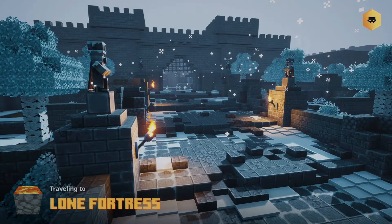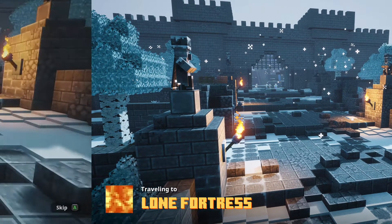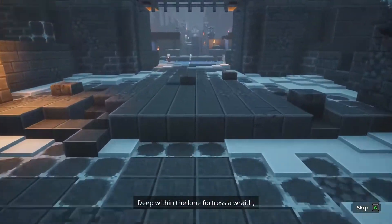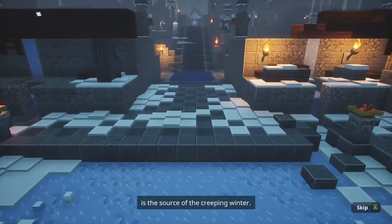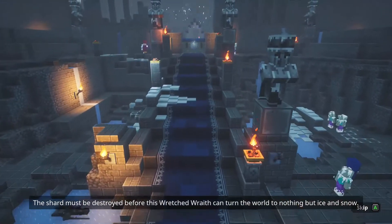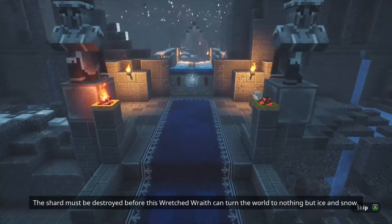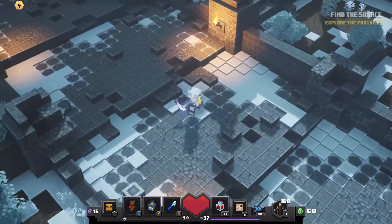Yeah, let's go into the Lone Fortress and see if we can find this crystal. Okay, we're at Lone Fortress. 'Wraith, distorted by the Shard's influence, is the source of the creeping winter. The Shard must be destroyed before this wicked Wraith can turn the world to nothing but ice and snow.' Yeah, that's not good. Okay, find the source.